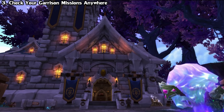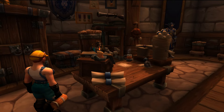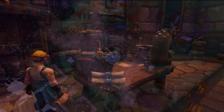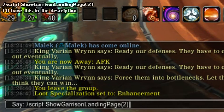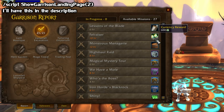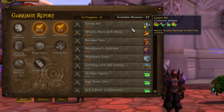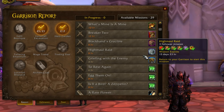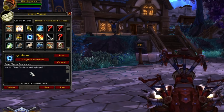We all love the garrisons in Draenor. You can get some pretty darn good items from those missions, such as mounts and toys, but sometimes it can be a hassle to hearth there and back just to check them. Luckily, I have just the answer. Instead of hearthing there and back, just run this script so you can bring up your garrison info window and check anywhere at any time. This works anywhere in the world, and it allows you to quickly see if you got the mission you were waiting for. You can also put it in a macro if you want, so you can have it at the click of a button.